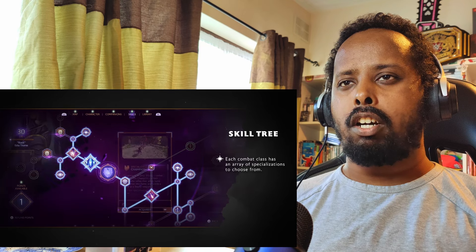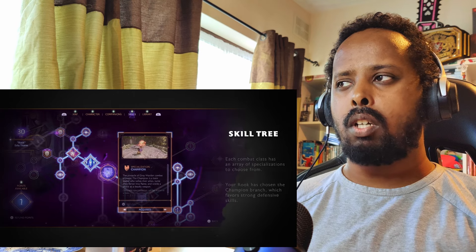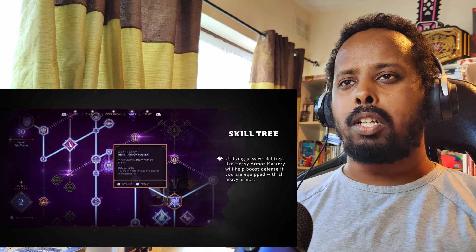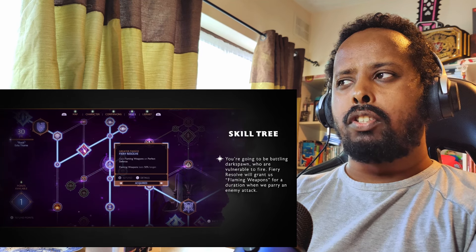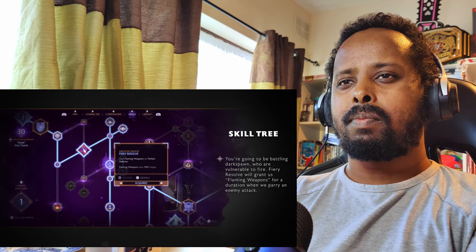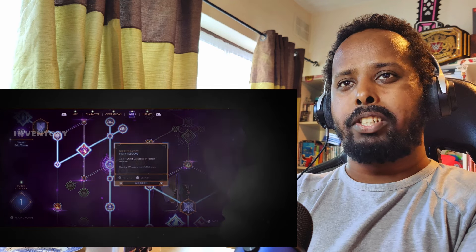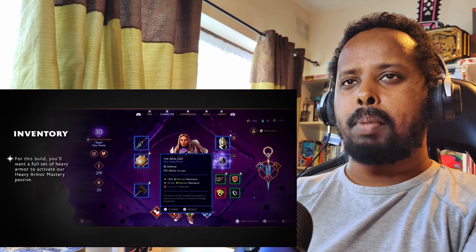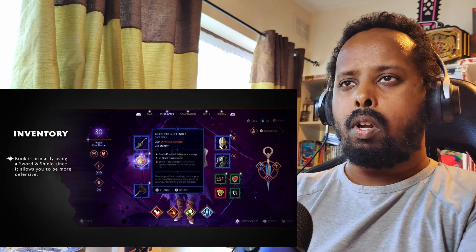Each combat class has an array of specializations to choose from. Rook has chosen the champion branch, which favors strong defensive skills. Utilizing passive abilities like heavy armor mastery will help if you're equipped with all heavy armor. Fiery resolve lets you gain flaming weapons on perfect defense — that sounds great. With this build, you'll want a full set of bravery armor to activate the heavy armor mastery passive.